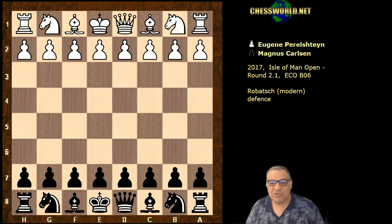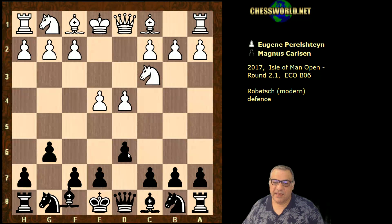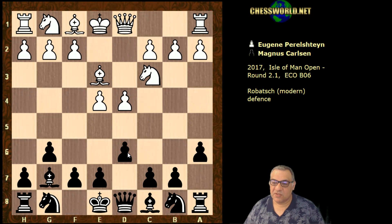Hi all. I have quite an exciting game to show you from the Isle of Man tournament. Magnus Carlson playing black against Eugen Peristaltion. We have in this game d4 and Magnus chooses g6 — not even Nf6, which is kind of standard, inviting a Pirc or Modern here. Sometimes they transpose into each other. And here actually we get this trendy treatment, often called the Modern Tiger, because of the work of Tiger Hillep Persson, who's written a fantastic book about it.